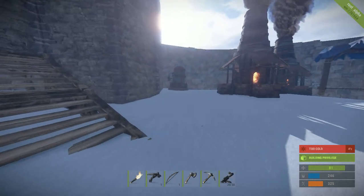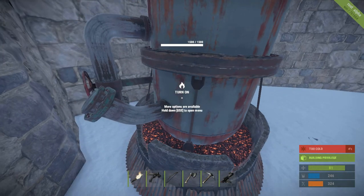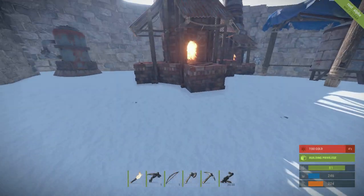Let's go right in with the refinery, which can be used to create low-grade fuel from crude oil, which can be found from airdrops as well as taken from the ground.